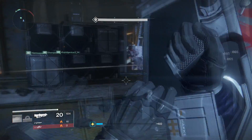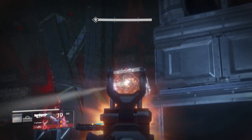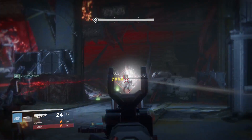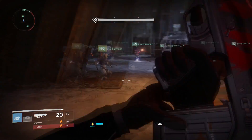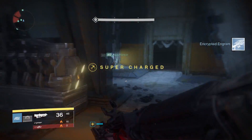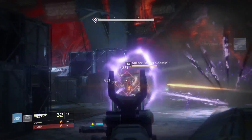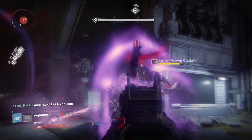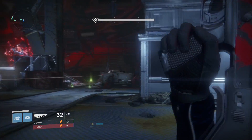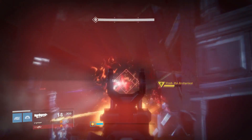The one Pulse Rifle it doesn't come close to is of course the Outbreak Prime. The Outbreak Prime produces SIVA Swarms every four bursts as well, and those SIVA Swarms do just more damage, so that is going to be a little bit of a better weapon than this. However, the Steel Medulla is legendary and the Outbreak Prime is exotic — and that should not be underestimated.